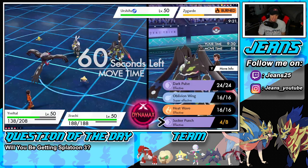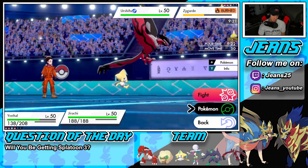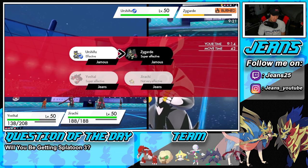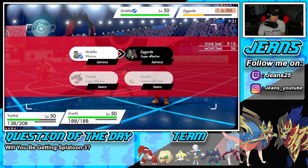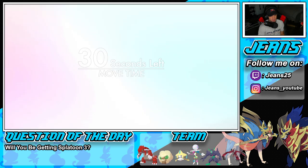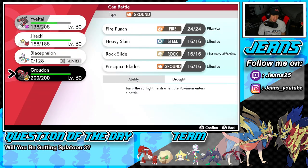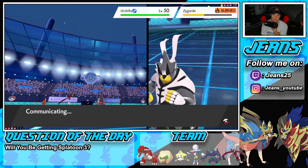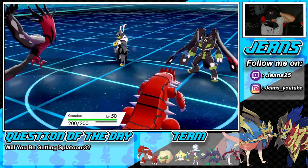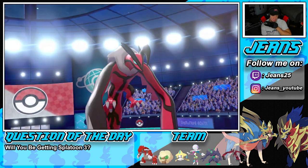I can swap here and go for Oblivion Wing for HP. I'm going to go for Oblivion Wing for HP. I could Dynamax Jirachi or just hard swap. I'm going to stay in with Jirachi — actually we're going to Dynamax Jirachi and go for Hailstorm. Jirachi, can you eat this up? I think we play it safe and swap here — I'm not too worried about Zygarde, it's burned. I'm not too worried about Zygarde. So I'm going to dip back. I wouldn't mind saving Jirachi for Dynamax.